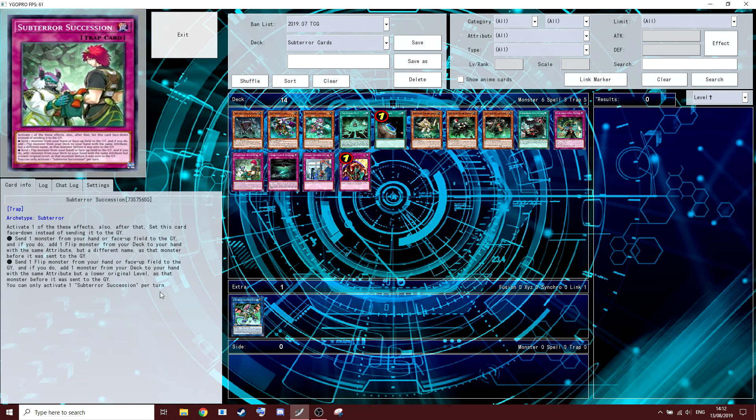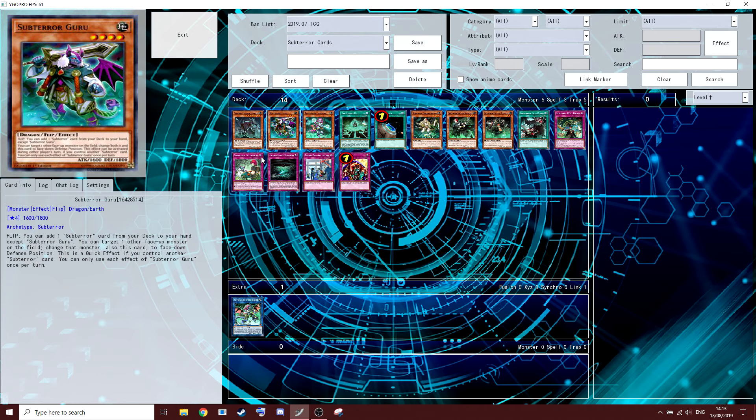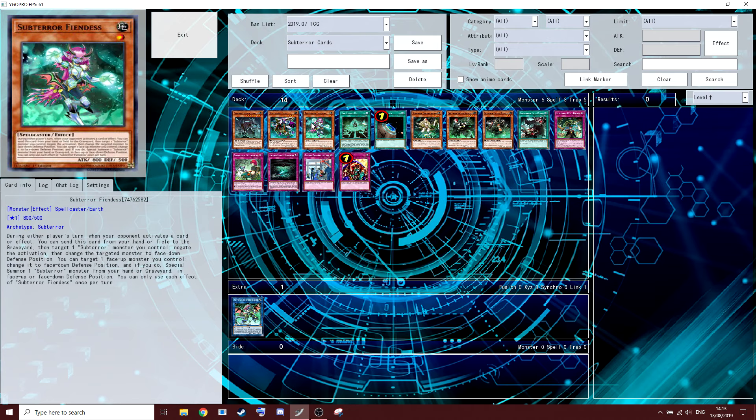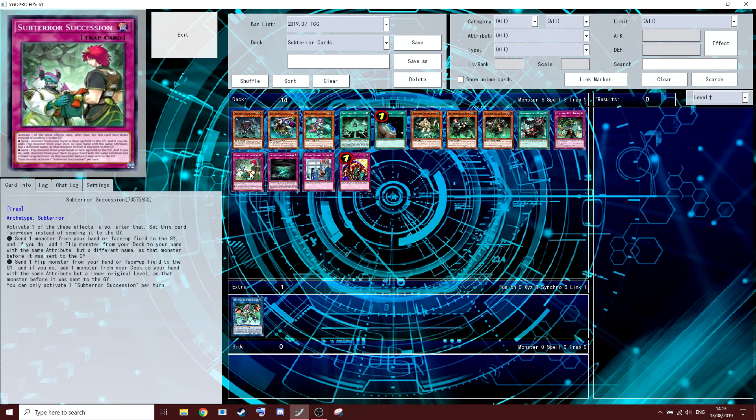This doesn't even sound terrible — it searches flip monsters, which means it can search Guru, which isn't terrible. But you have to get rid of a monster to do it. The fact that it stays on the field makes it feel less like a minus, and Guru will get a plus too. You'd have to be playing a few targets for this to be any good — you don't really want to be ditching your Fiendess.